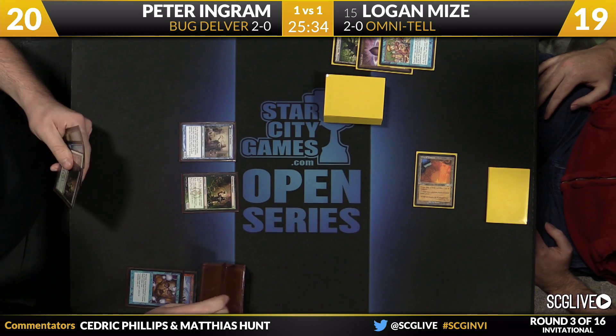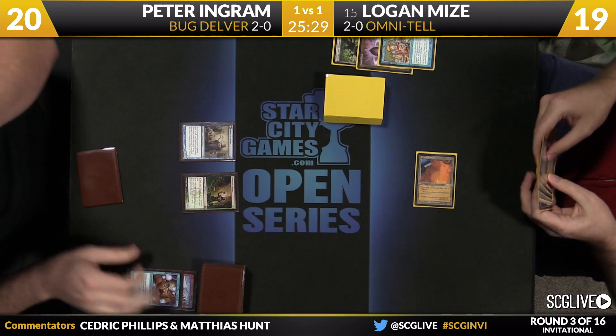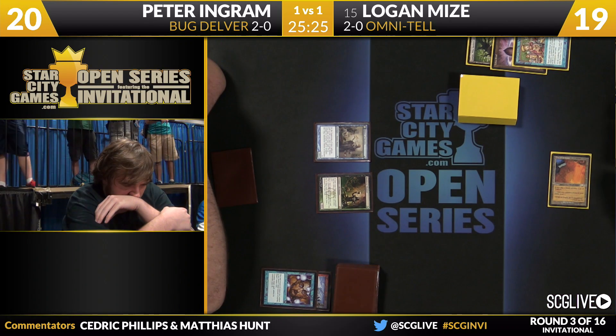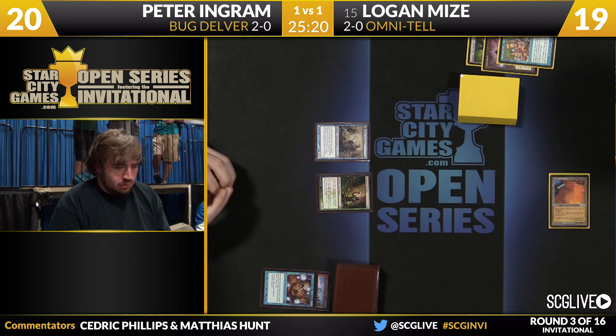The Lotus Petal was going to allow him to cast a turn-two Show and Tell, but a Daze makes that very difficult. Ingram is not able to flip his Delver, but it's a good thing he had that Daze for the Show and Tell — this game may have been over really before it even started.